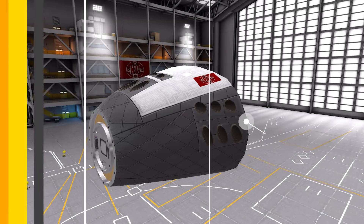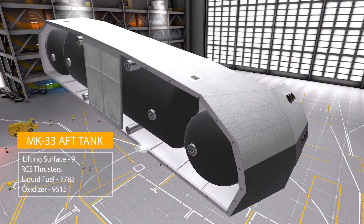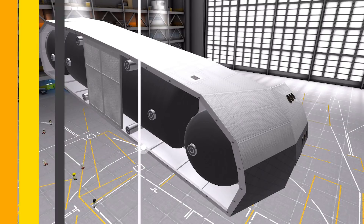Moving into the fuel tanks category, we have the Mark 33 aft tank, which is like many parts in this mod a lifting surface, with a relative wing area of nine. It also has some built-in RCS thrusters, a fuel tank holding 7,785 liquid fuel, and an oxidizer tank holding 9,515 — very similar to the cockpit we had earlier.